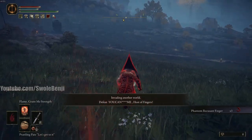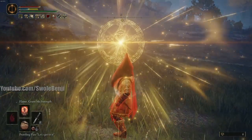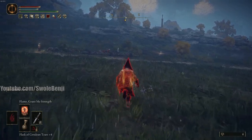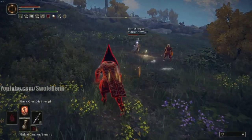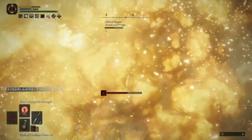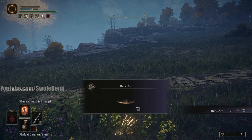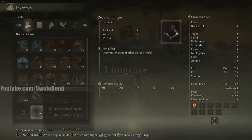This time I'll show you with buffs. Let's locate them — someone's getting hit over there. We buff up with Golden Vow and then cast Flame, Grant Me Strength. You can also use Boiled Crab for even more tankiness. There's the host and his friend. I swap to Bloodhound's Step to catch up. The host is trying to run away. I chug my flask, get near him, and there we go — when we Bloodhound Stepped into him we dealt one damage, disabling his full-HP defenses, and our explosion one-shots him.